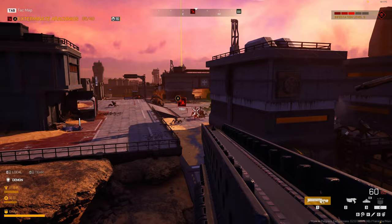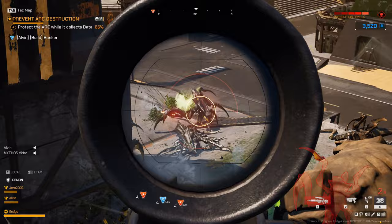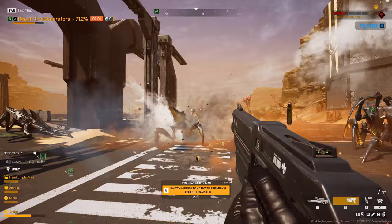Luckily for you, you're equipped with the latest in pest control technology — a gun. You can use this to spray dozens of bullets into their exoskeletal assholes until they stop moving, then a few more just for good measure. But don't waste too much ammo because you've got at least a few thousand more of those pesky little critters ready and willing to skewer your body just for the entertainment value alone.